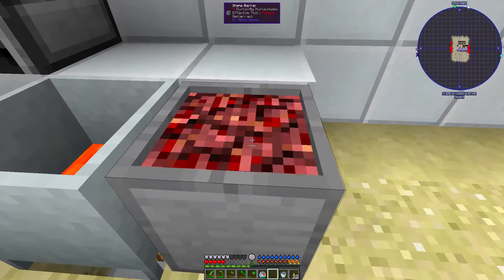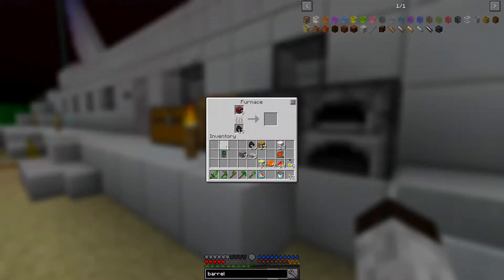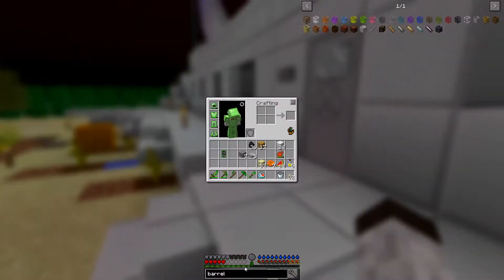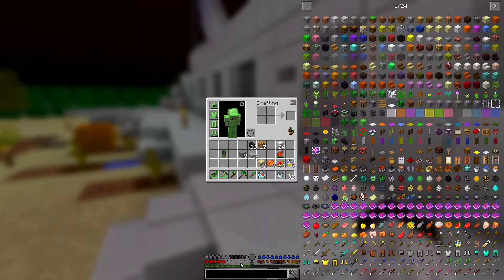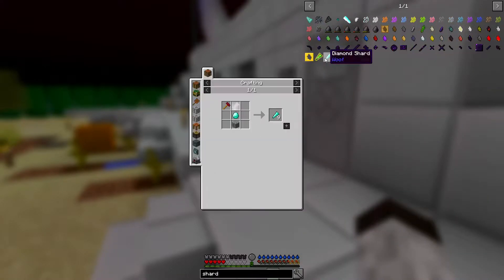Alright, now what was I doing — the YAW Hammer, for making shards. Let's get the shard die setup here. I also need to make the shard die which requires iron bars and obsidian, which I'm going to have to figure out how to obtain.